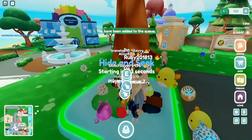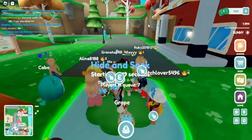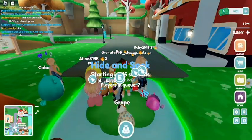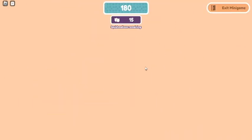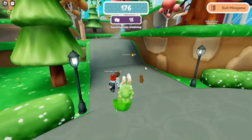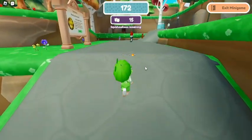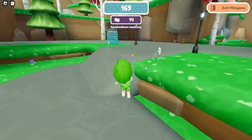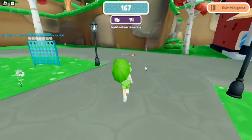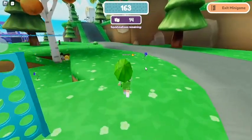Basically the Squishmallows hide and then you have to try and find them, so you're not playing hide and seek — the Squishmallows are. We have to find 15 of them so we're gonna have to go run. Is that a little dinosaur? Oh my gosh, it's gonna be anywhere — I'm pretty bad at these to be honest.